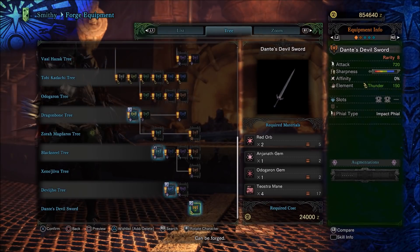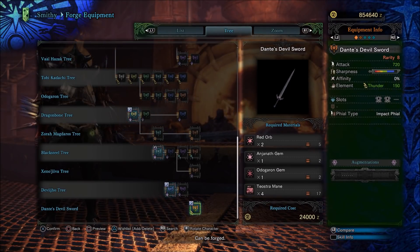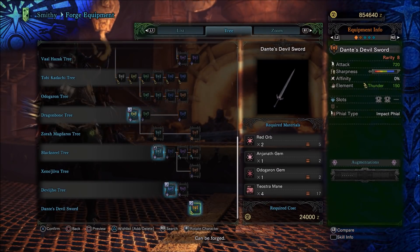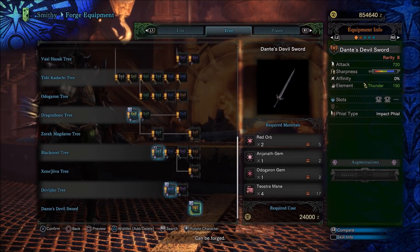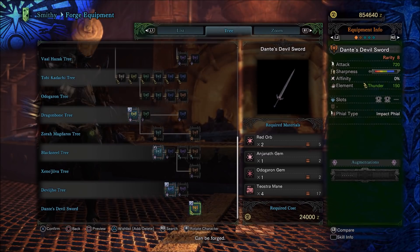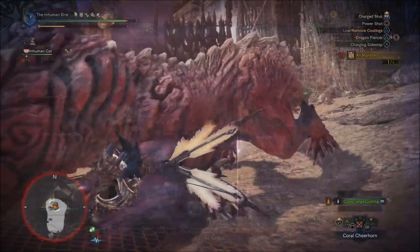Now once you're done crafting the armor pieces, head to Forge Weapons and select the Charge Blade. Scroll all the way down and you'll notice Dante's Devil Blade. This item requires 2 red orbs and gems from various monsters — a steep cost, but well worth the effort in my opinion.